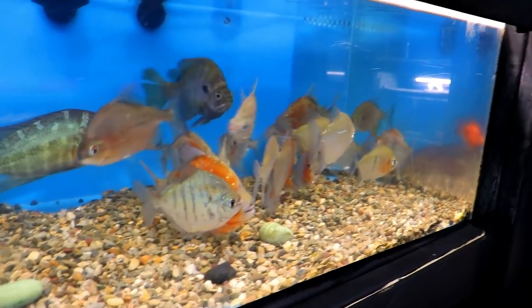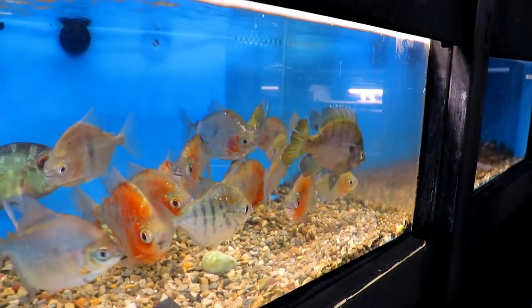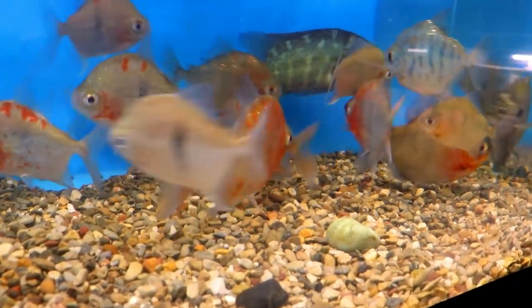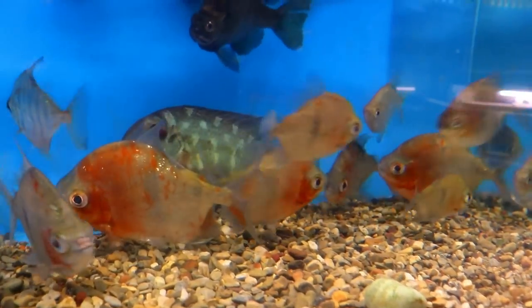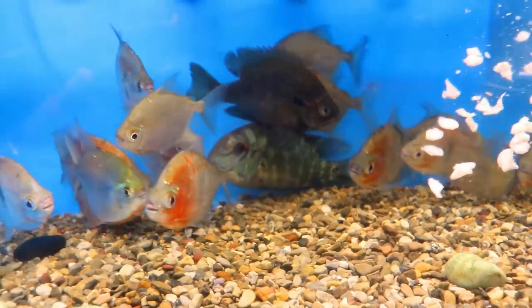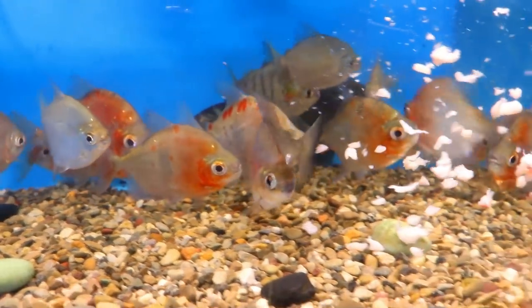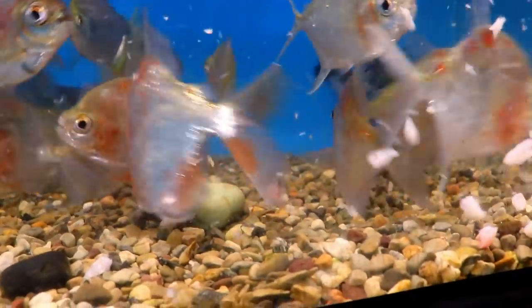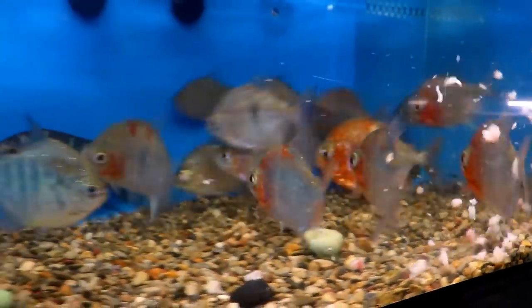These are the same as in chapter one — the silver dollars, the black bar silver dollars with a lot of red. They're more of the red type. I have that big pear in the back, but it's not for sale. They're eating tilapia. Tilapia. Let's let them be and then move on.